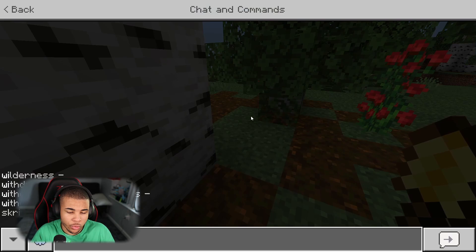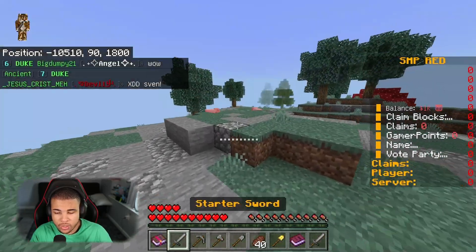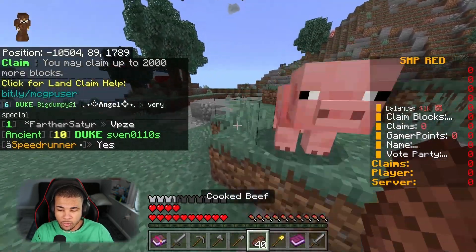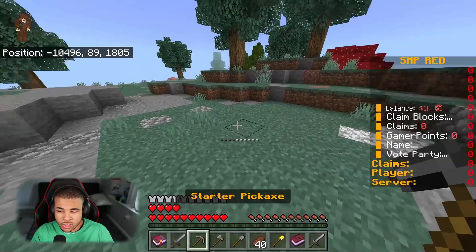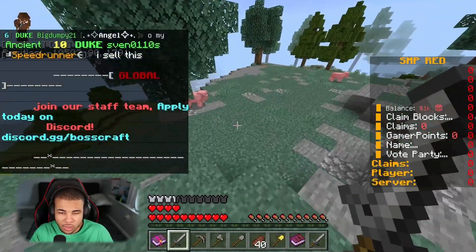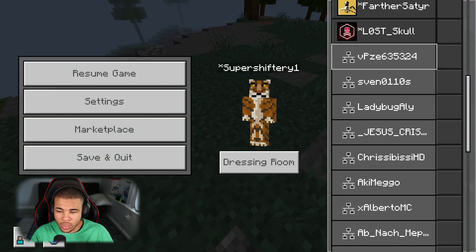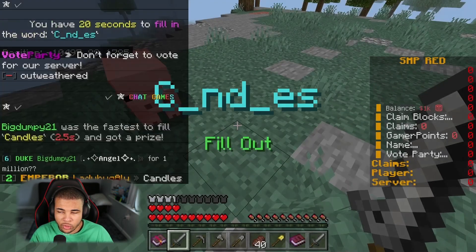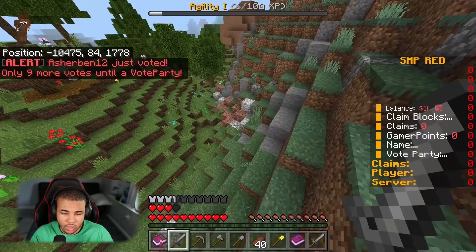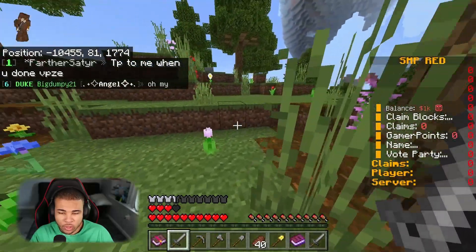Typing slash wild lets you go into the wilderness and select exactly where you want to go. Now we're in the wild and ready, and we just got ourselves some armor by redeeming some daily kits. BossCraft also has Skyblock and Prisons, making it a really cool server with a lot of people playing. You can see who's on Bedrock and who's on Java, and there are a lot of Java players. You can also donate to the server to keep it up and running, which is always great. Let's jump into the number 6 spot.